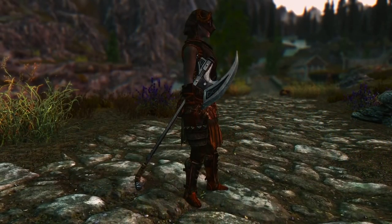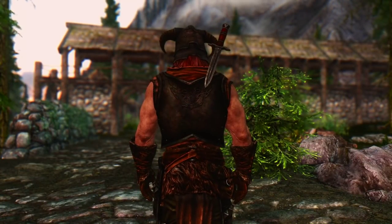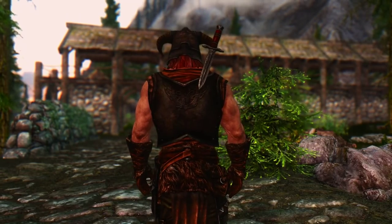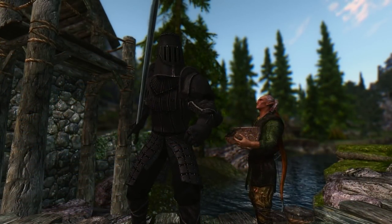We also found some minor issues with aesthetics when sheathing certain weapons. For most weapons it looks okay, but smaller daggers noticeably float off your character's back. Two-handed weapons on your character's sides can also look a little funny on smaller characters. But if you plan on roleplaying as the mountain, then this will be perfect for you.